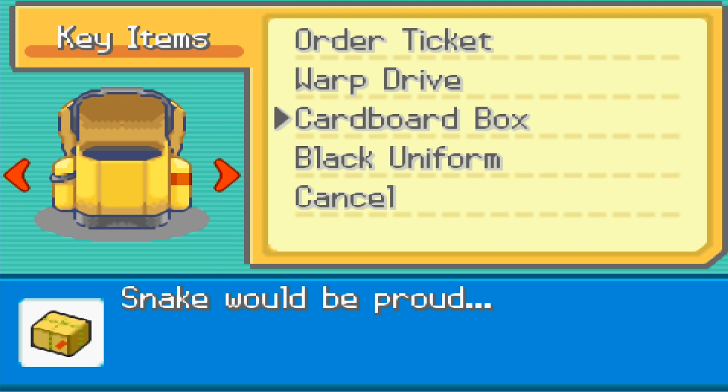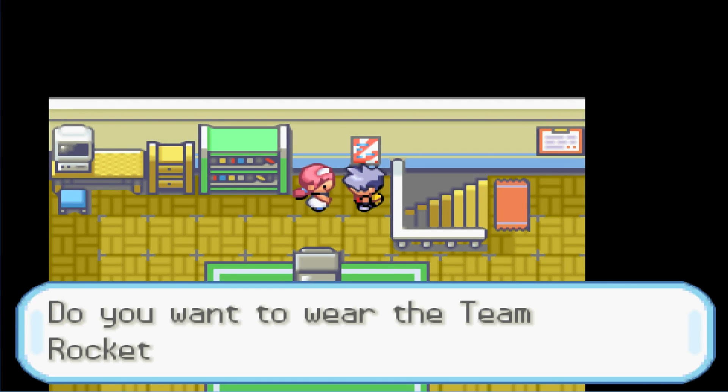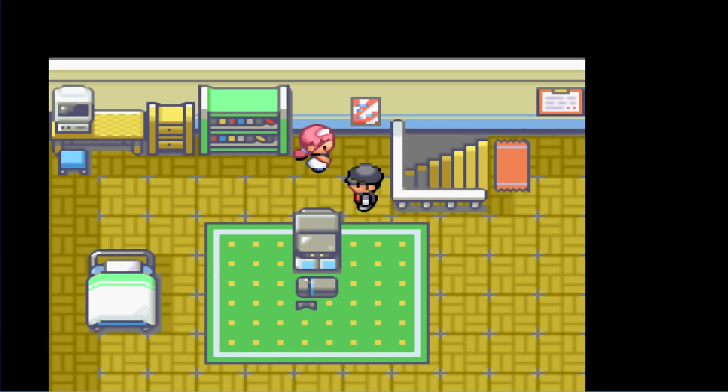We got a Warp Drive, a Cardboard Box — Snake would be proud — and a Black Uniform, described as official Team Rocket clothing. If we put it on, we look like Team Rocket. That's pretty sweet. Let's put our clothes back on though.